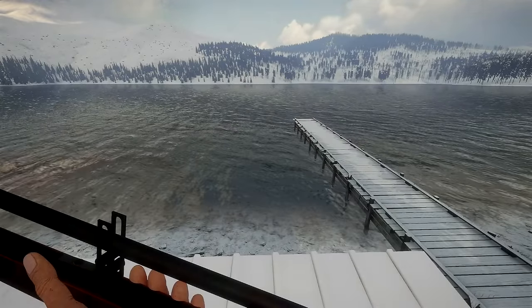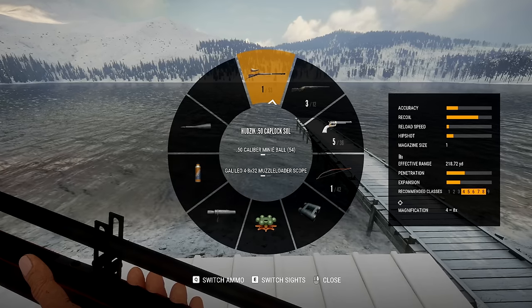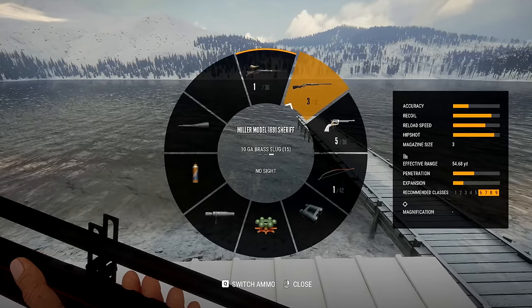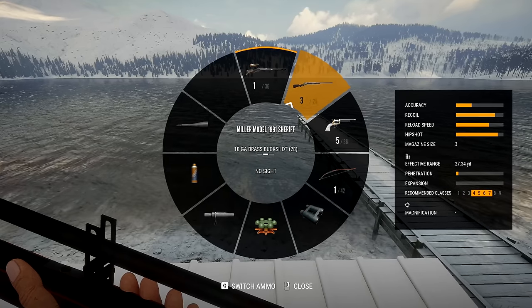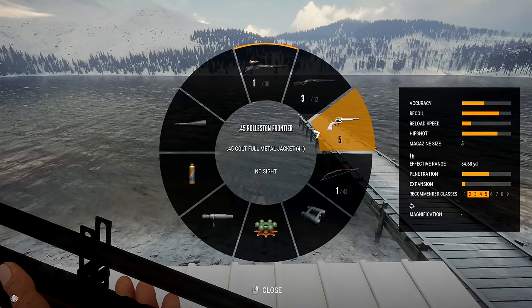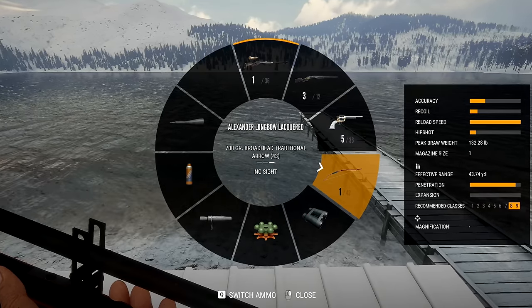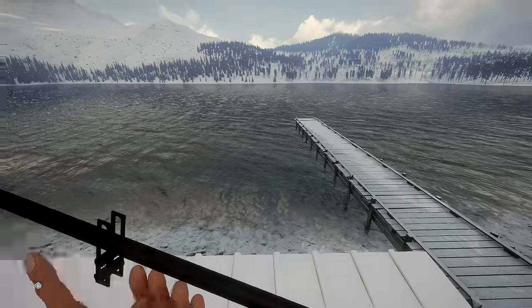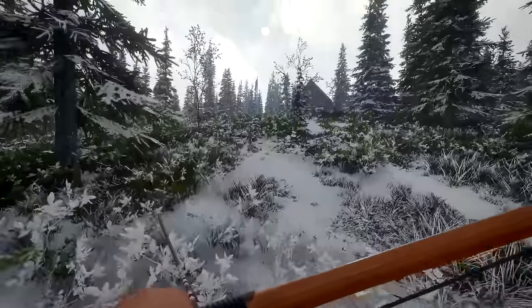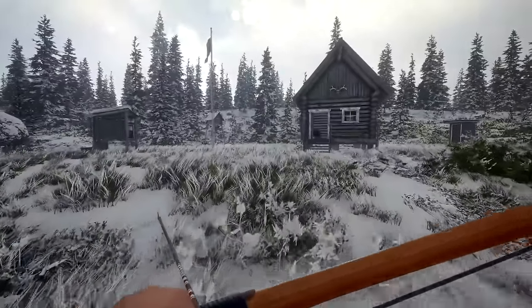You guys have been asking me for a while now to use the muzzleloader, so today we're going to do that and a few other things. We're going to be rocking the Hudzig, which covers classes 4 to 8, and if I switch the ammo type, 3 to 7 as well. We've got the Miller Model 1891 Sheriff, which is a Wild West gun — very old. It does classes 1, 4 to 7, and 6 to 9. And we've got the 45 Roliston Frontier, which is 2 to 5 — also a Wild West gun. And we've got the Alexander Longbow, which is an older bow using traditional arrows with no sight — nothing. This one is going to be a pain to hit because I don't remember how to use it. That's what we're going to be doing today — running around with some old stuff, and hopefully we do well. Let's get out there and see what we can find.